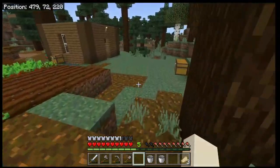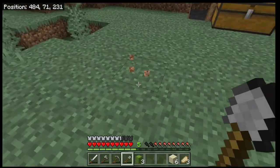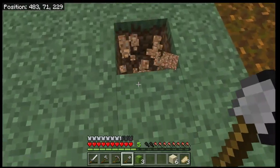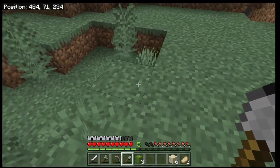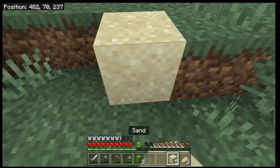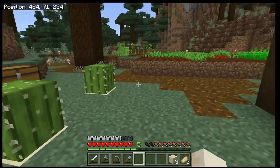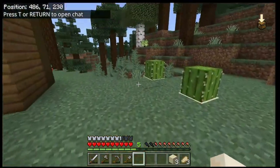Next up is cactus. Cactus must be planted on sand, and if anything falls on a cactus the item is destroyed. So skip a few blocks between each cactus. We have three, so we'll plant three — dig holes, place the sand, then place the cactus at ground level. Cactus can grow up to three high and you harvest it with an axe.